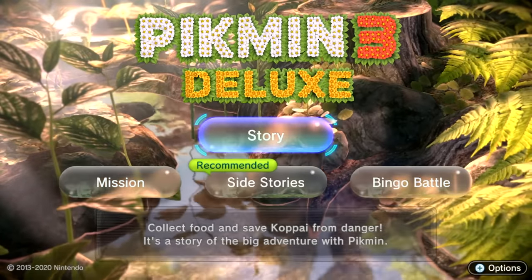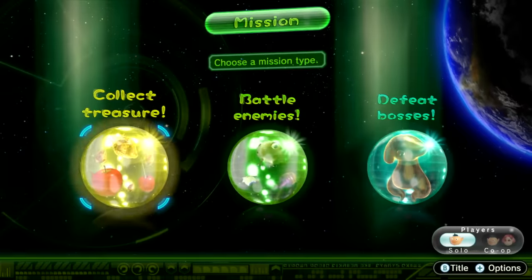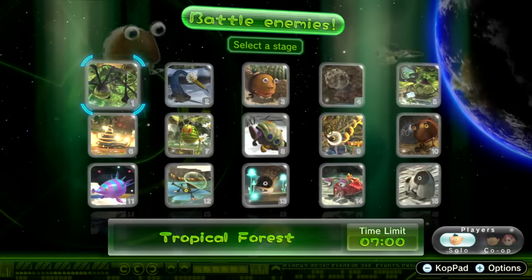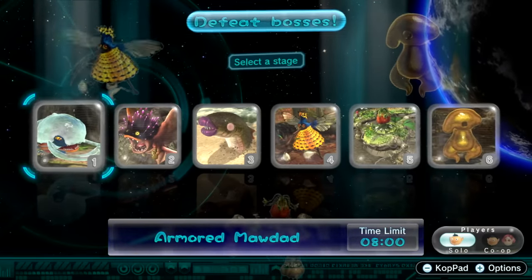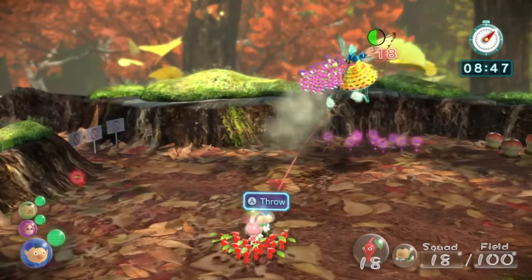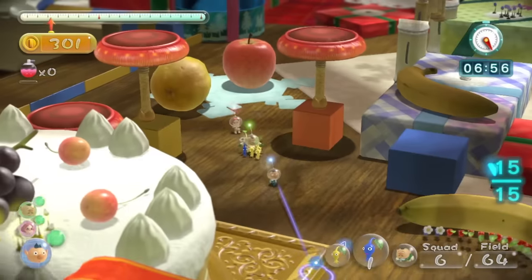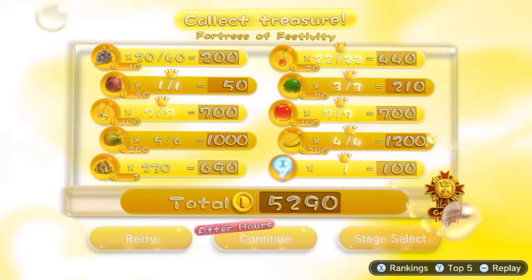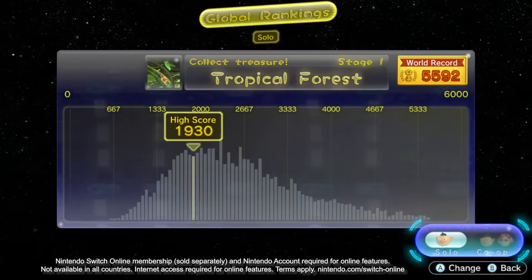In addition to story mode, you can play mission mode to achieve high scores. Multiple missions are available, including collecting the most treasures, defeating the most creatures, and replaying boss battles in the shortest amount of time. Get the highest score you can within the time limit. There are 36 missions total. You'll receive in-game medals based on your score.